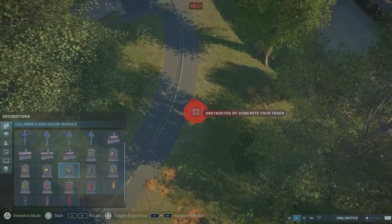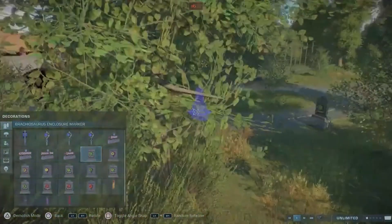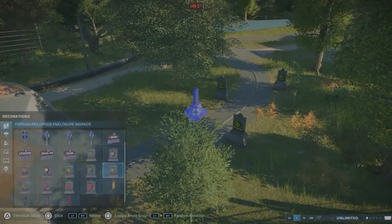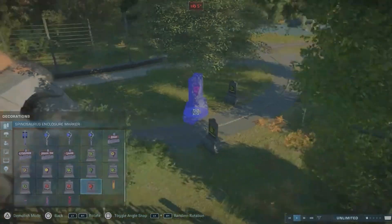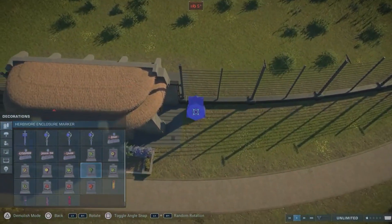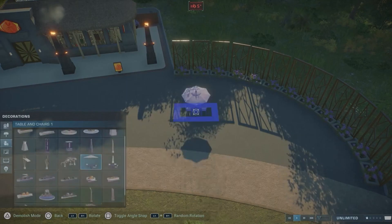I went a little nuts with those markers — I actually love them because they look so great, but sometimes you can't really place them in some areas because the game won't let you, for example very close to a viewing gallery or a tour. I also think they only work for the Jurassic Park buildings, because I don't think they work with the Jurassic World buildings very well.